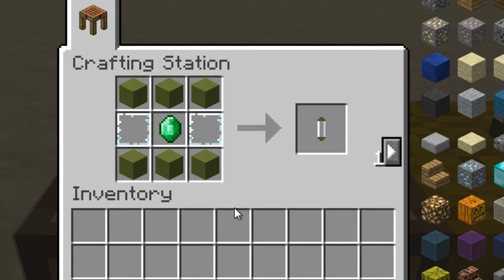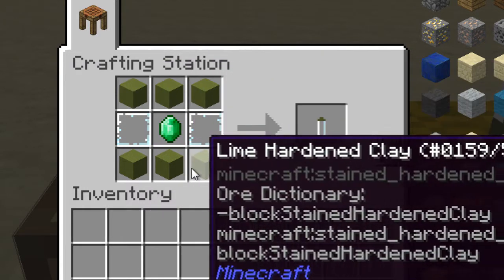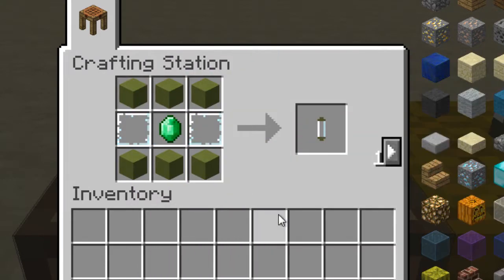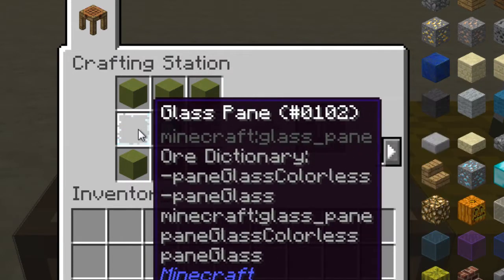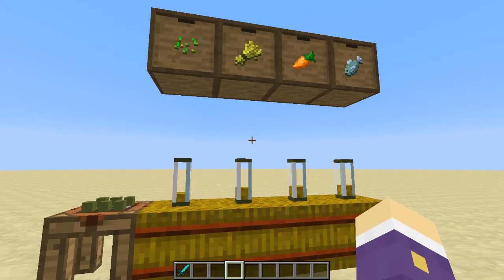The crafting recipe is pretty simple: lime hardened clay — maybe the most difficult part of getting the item together is getting the lime stained clay. A couple of panes of glass and an emerald crafts us the feeder from Dark Utilities.